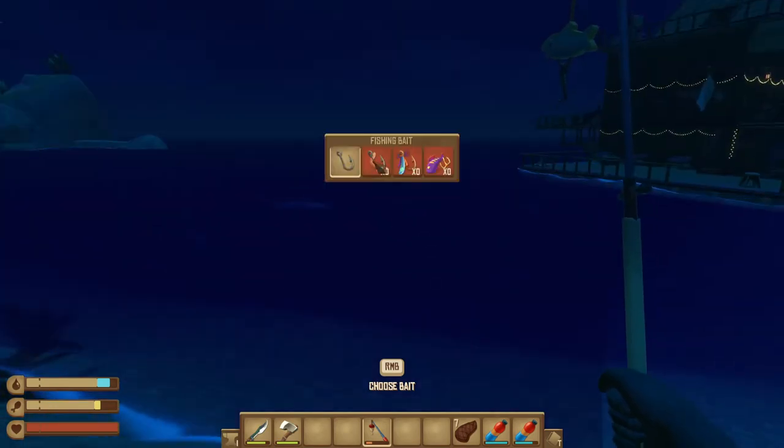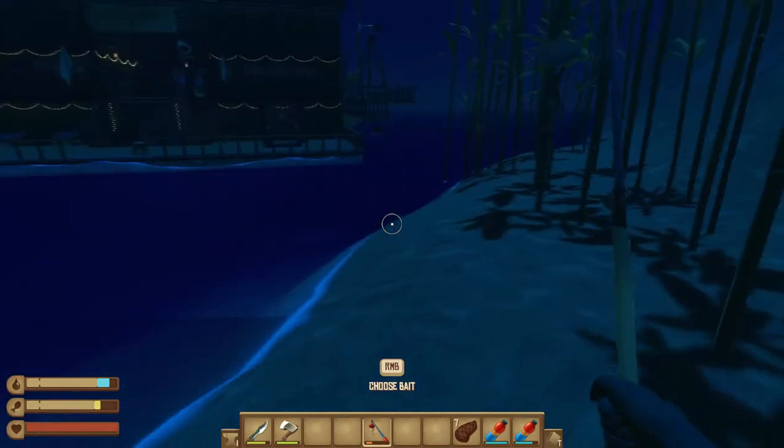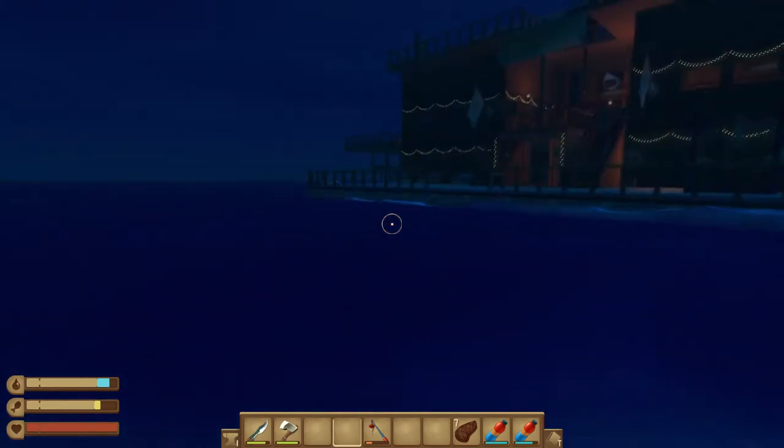So you right-click, go to the bait, and click on that. Then you catch the fish like normal and go back and sell it — that gets your reputation up. You're going to have to go to multiple islands to get enough bait to actually level up the tiers, so keep that in mind.